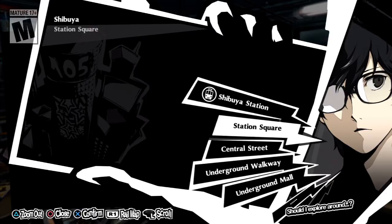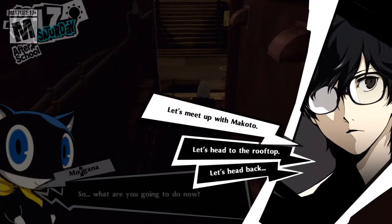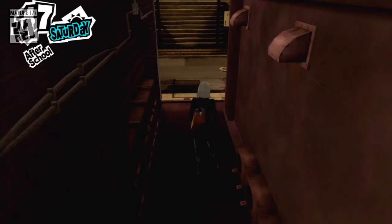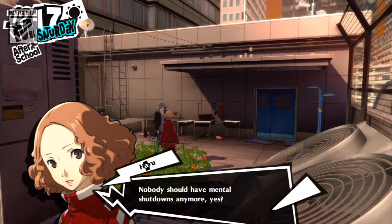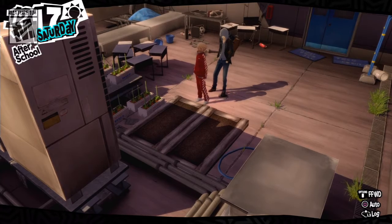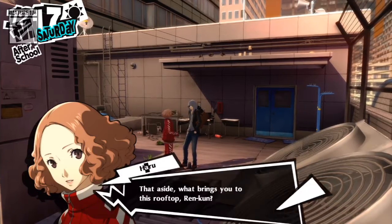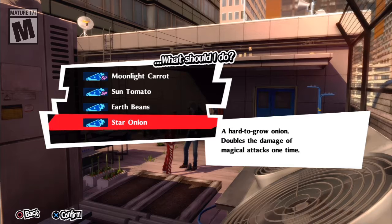We are going to hang out with Makoto. There's also stuff I need to get with Haru — she has tomatoes that came in handy while I was down in Mementos. So maybe we should get some more because of the social link event we got with her. Just two for now. Got that trophy too.